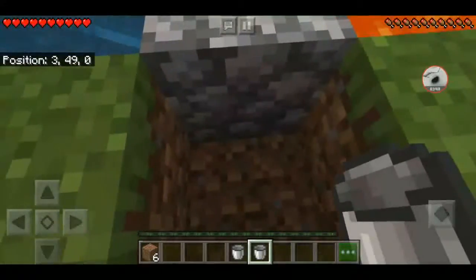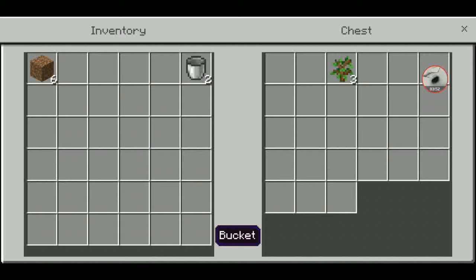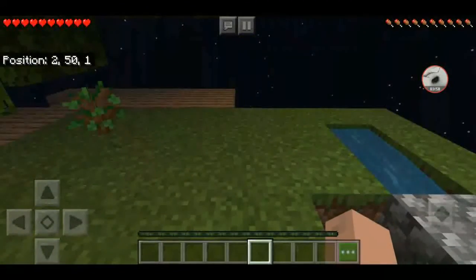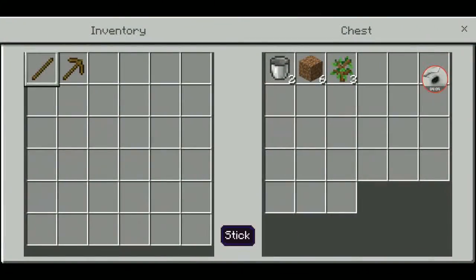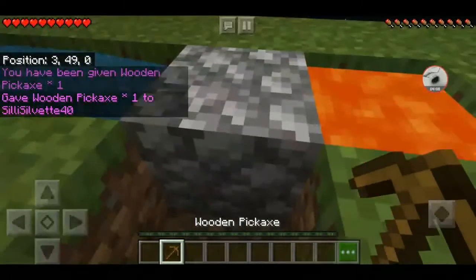Oh shoot, we need a pickaxe now. Okay, now I just gotta wait for the tree to grow. I didn't feel like waiting for a whole other tree to grow, so I just gave myself a pickaxe. All I'm gonna do is mine three cobblestone with it and then trash it.